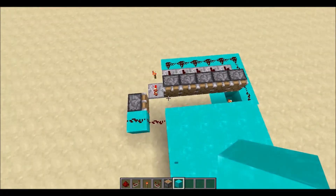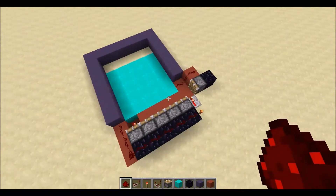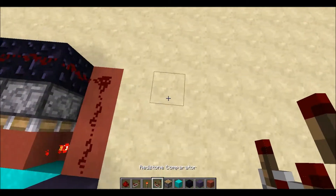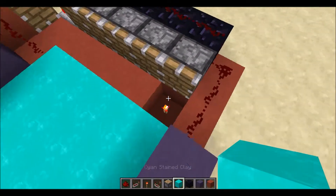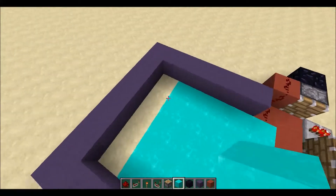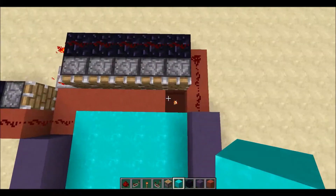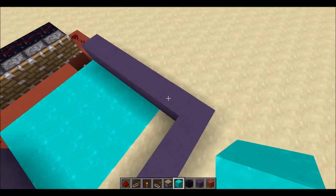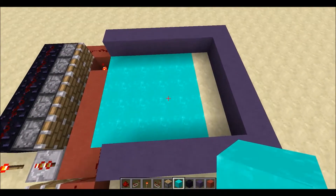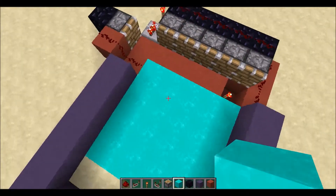I'm going to surround it with a bunch of blocks. I've put obsidian here so the pistons can't move around, and left a gap here for a reason I'll show you in a minute. The red indicates where it's actually getting printed from, the blue indicates the boundaries of where the printed stuff should go, and the cyan is where the finished printed thing is.